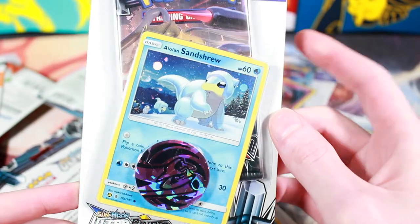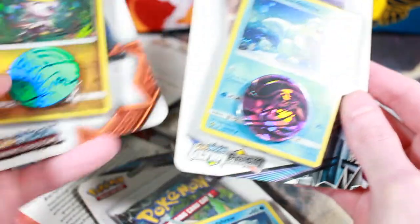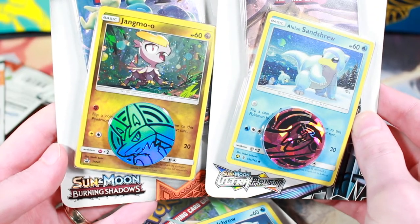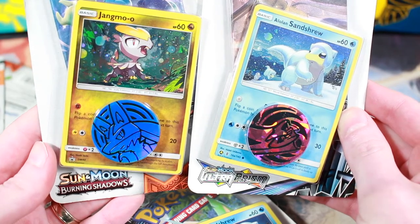I don't believe these are in print anymore. There are some really cool cards in Ultra Prism — one of my favorite sets. And with Burning Shadows, we'll be hunting for the rainbow rare — the rainbow rare Charizard. Hunting for that big old fiery flame dragon.